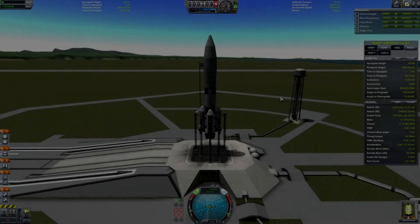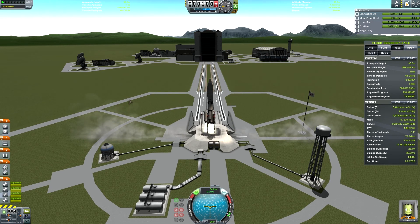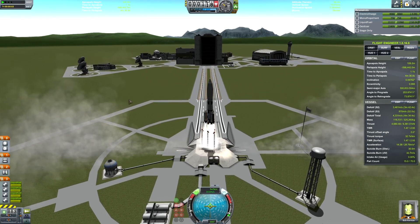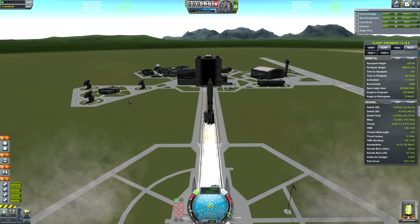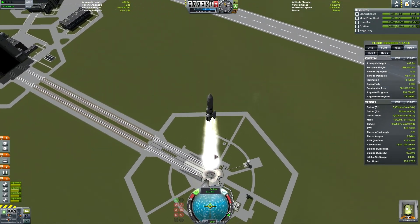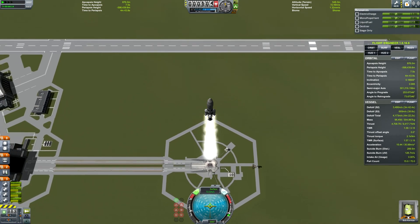10, 9, 8, 7, 6, 5, engine ignition, 3, 2, 1, liftoff. And we have liftoff of the Controlled Pairs Space Station core. Bob Kerman is on board — he is in the hitchhiker container. It is being piloted from the ground via the remote guidance unit, and we have liftoff.